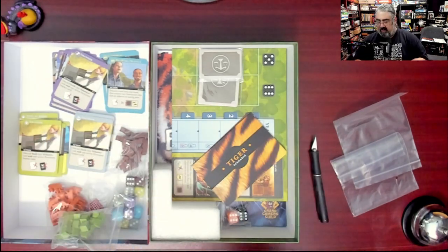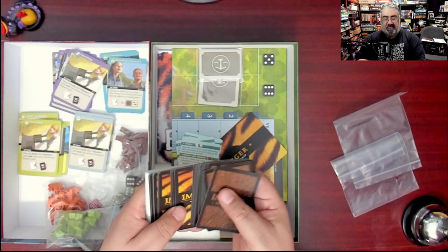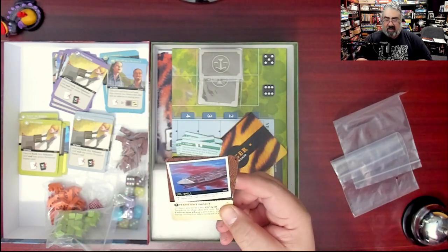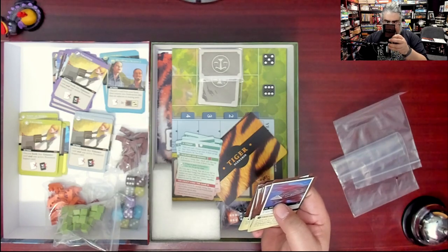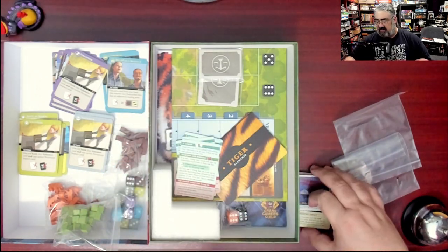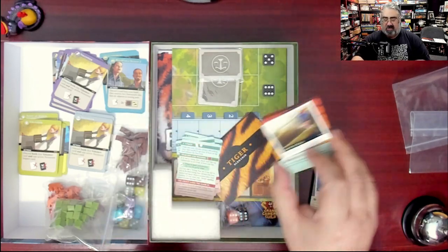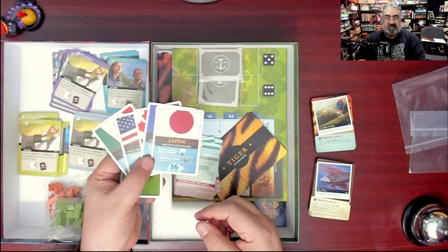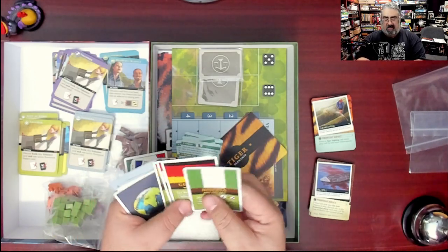There are some rule summary cards, then we have the impact cards — basically your bad events, the terrible things happening to the species. There is a separate deck for the sea otters, covering threats like a persistent oil spill impact, and toxoplasma gondii. This game is intended to be somewhat educational and not fantasy-based at all — based on actual problems that tigers and otters are facing. Then we have the law cards: these are the laws you're trying to get put into place, with various colors representing different countries.